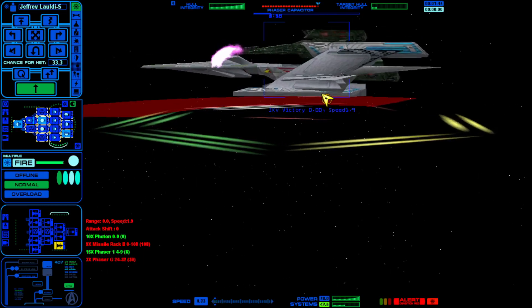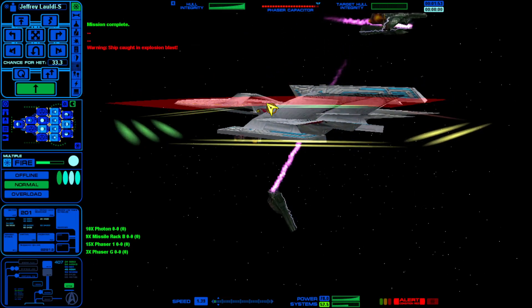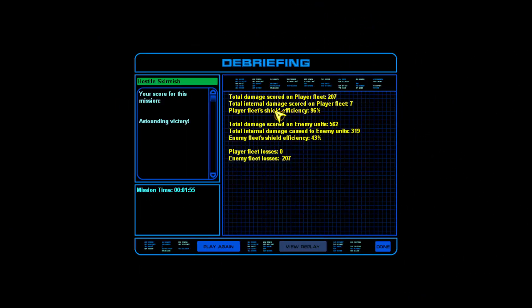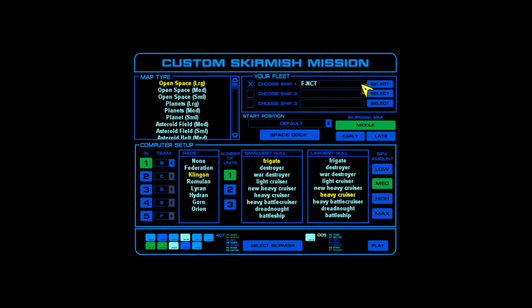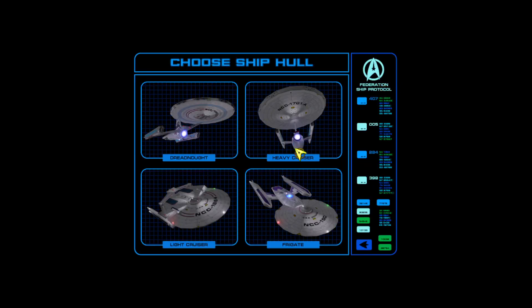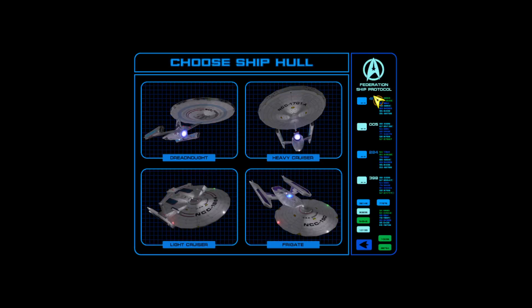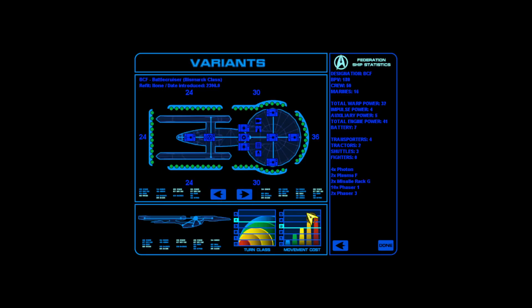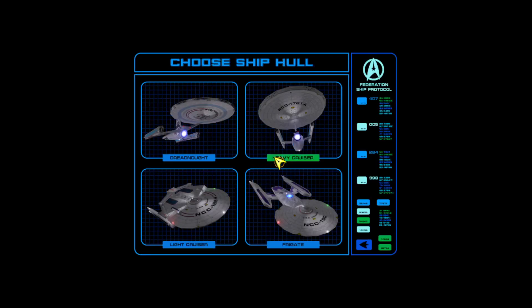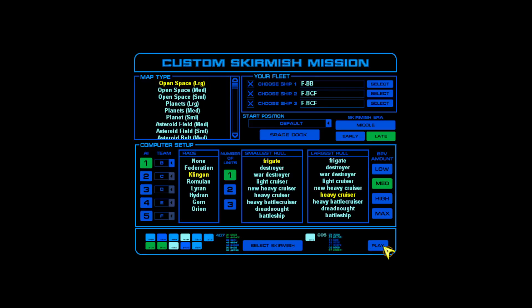Battleships are slow and ungainly, but slow and ungainly as they may be, they're still engines of destruction. There's only one way to beat a battleship, and that's if you have a battle group — which in this case is going to include a pair of Bismarck subtype Excelsiors with their plasma torpedoes.